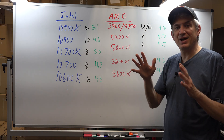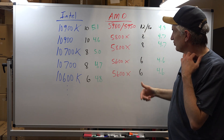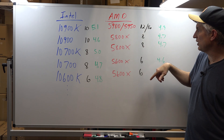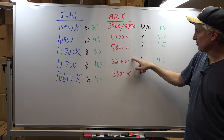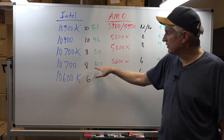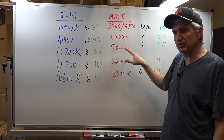So anyway, we move now to Ryzen 5000, which you see here — all the processors listed here. We have the 5950 and 5900, which are 16 and 12 cores. We have the 8-core 5800X. We have the 6-core 5600X. And what I've done is I've lined them up with their Intel counterparts as far as X-Plane performance goes.